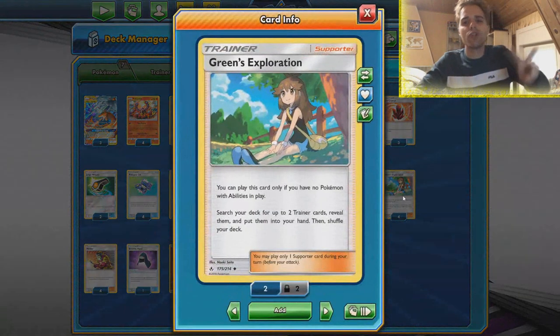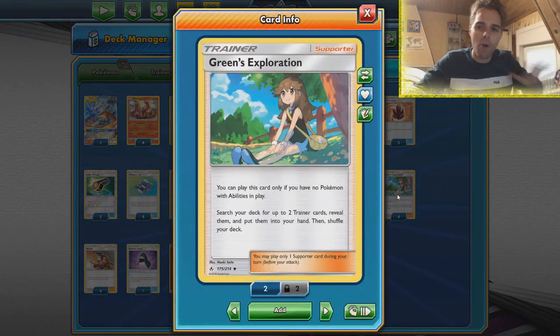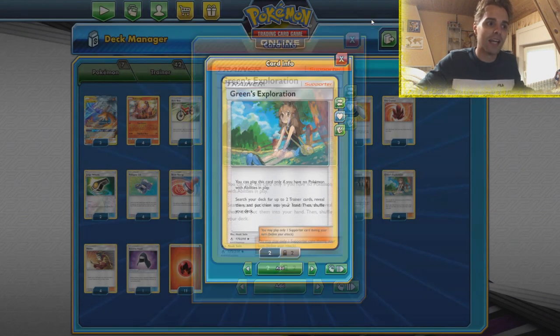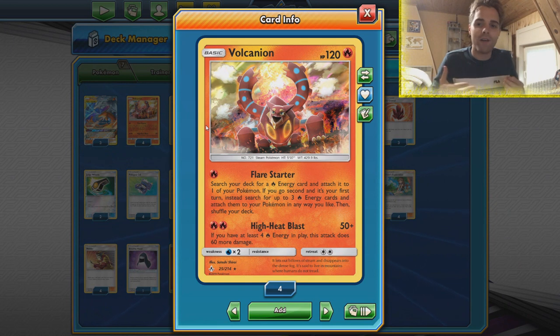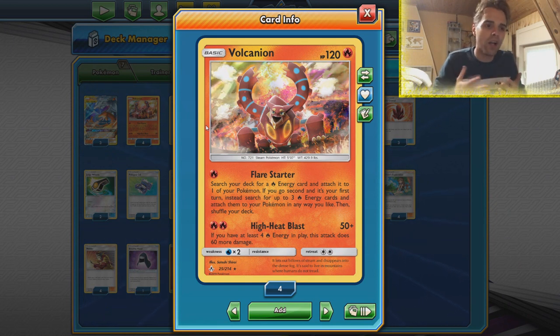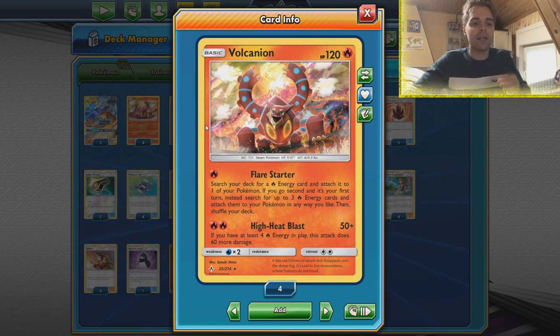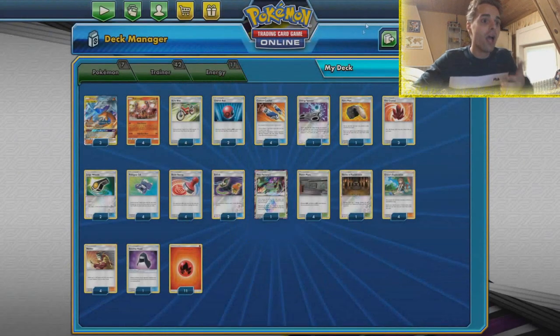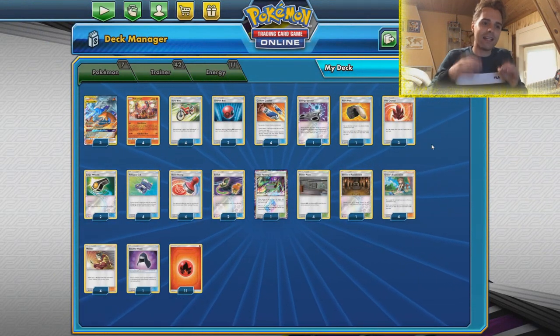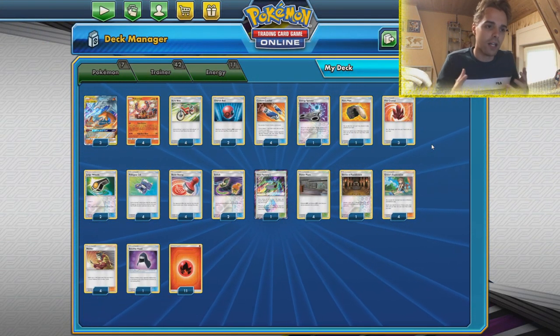Green's Exploration lets us get two trainer cards immediately from the deck if we don't play Pokemon with abilities, which is nice. That is the case in our deck because Volcanion is gonna be our main starter. With Flare Starter we can get fire energies onto our Reshizard very quickly, but High Heat Blast can also take quite the punch against things like Jirachi or things that have 110 HP — for instance, a Turtonator. This is a Green's build.